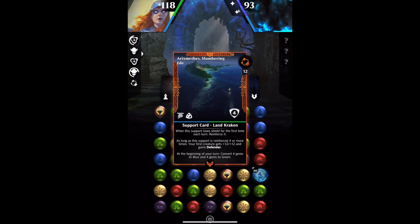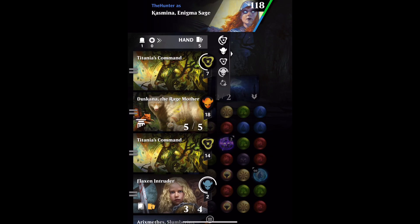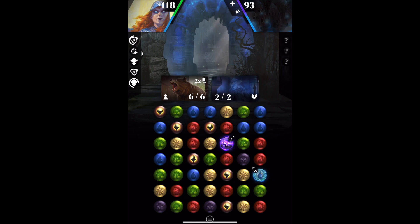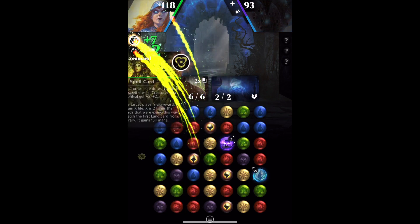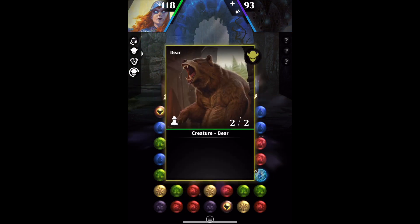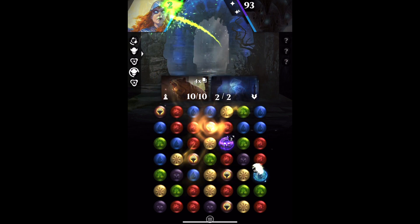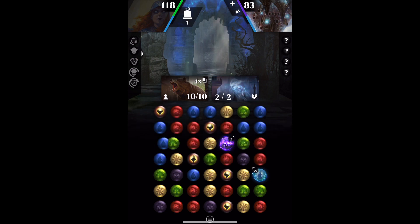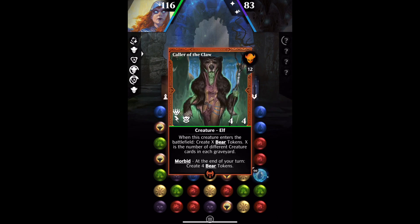We've got three bear tokens down. Let's get Titania's Command on the deck and get some more going. There we go, and then we'll skip ahead a couple of turns and we can get a good look at the token itself, at the artwork and so on.